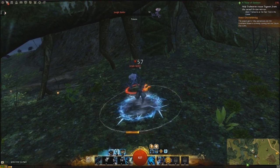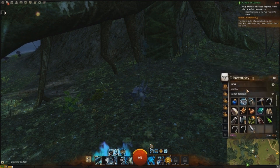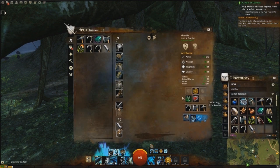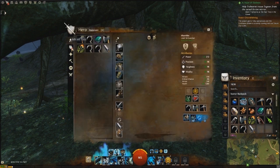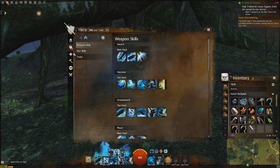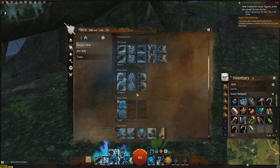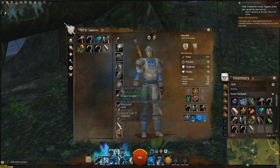If there's an ore really far away from you, I would still go and grab it — it's XP, it could be gold you could sell at the auction house, it could help you level up your crafting. There are so many things that ore and vegetables and wood do in this game, and it's very important to collect them.